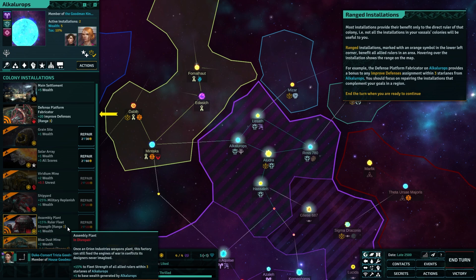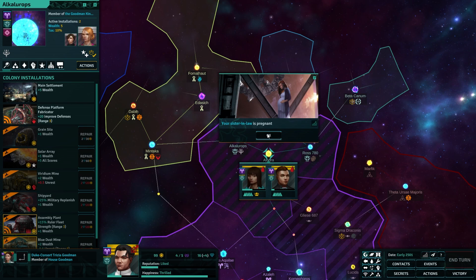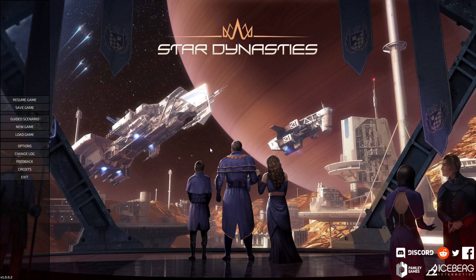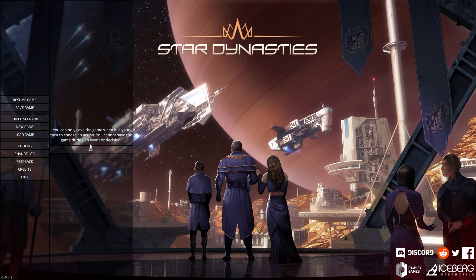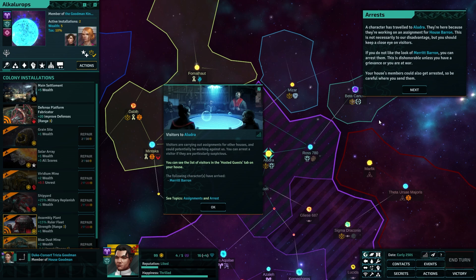Most assignments are outside your colony. A character can work on the task remotely through agents or they can travel to execute it personally. Assignments carried out personally are more effective, if you are willing to risk foul play against your house member. This kind of gives me Dune vibes — that sort of political intrigue in space. Council members cannot travel — they can always work on tasks remotely. Choose whether this character will travel. Effectiveness 82 — absolutely go. Now the assignment is underway.